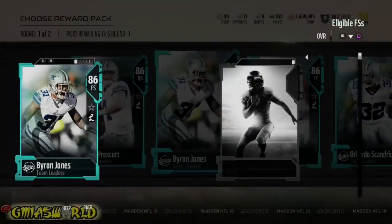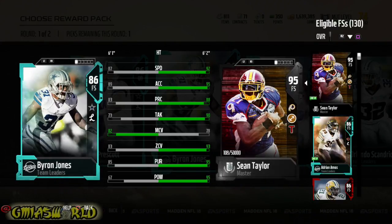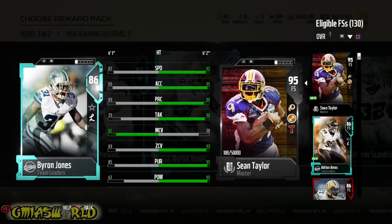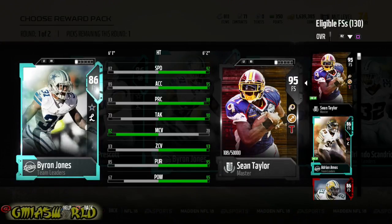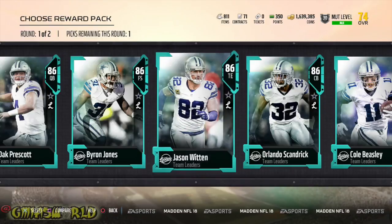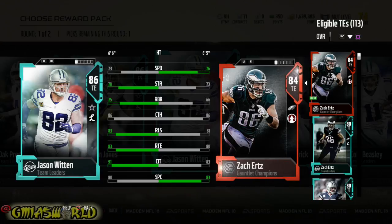Byron Jones at the free safety position — this is not fair because I have the Mutt Master Sean Taylor. I would say that if I didn't have the Mutt Master, Byron Jones would be decent. But a 67 hit power? Where they do that at? Jason Witten, the dude is slower than Gary the Snail from Spongebob. And Zach Ertz is a bum, but I'd rather have him.